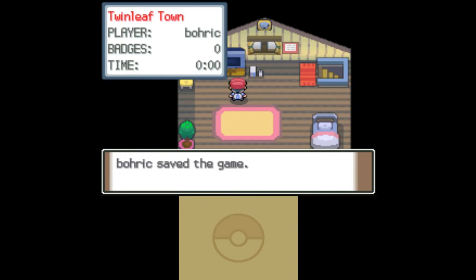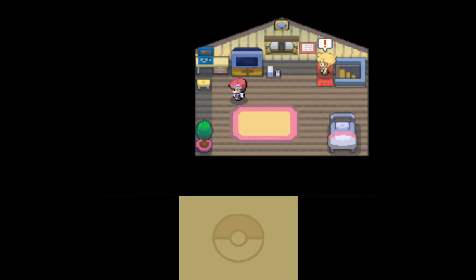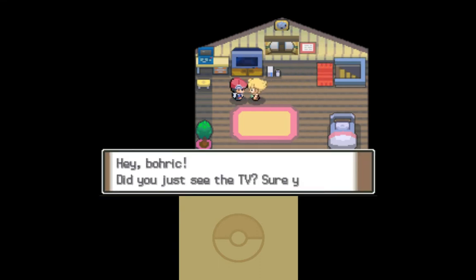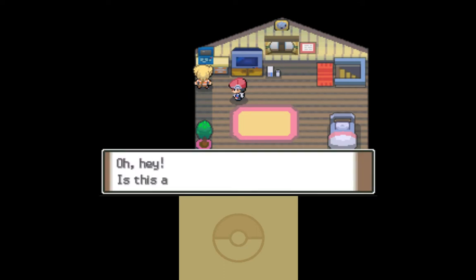I want to edit this out, but I don't want to at the same time because it's funny. I took one step and he just breaks into my house. Oh, he's saying we need to go talk to him to get our starters — which, by the way, I've also randomized.